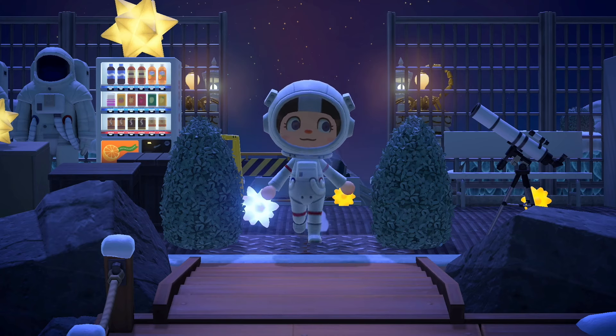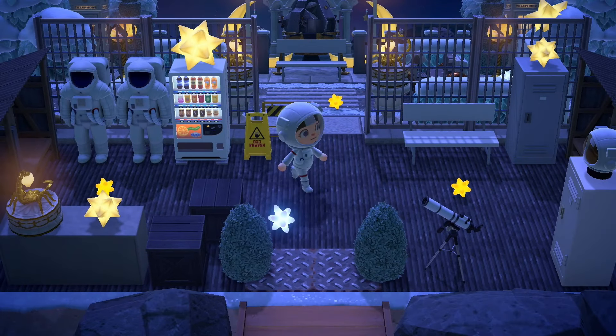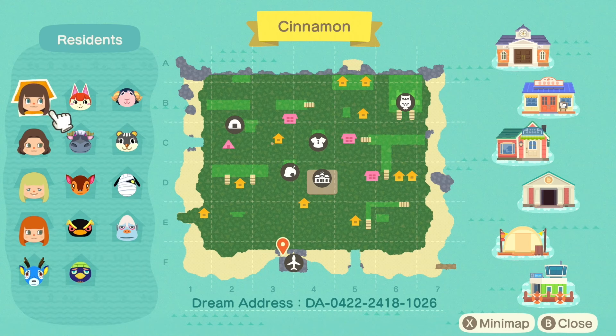The detail in the island is incredible. This is super cute. Let me show you the map so you can see what we're getting into. All right, here is the Island of Cinnamon. The dream address is at the bottom of the screen if you would like to tour along with me — I recommend.